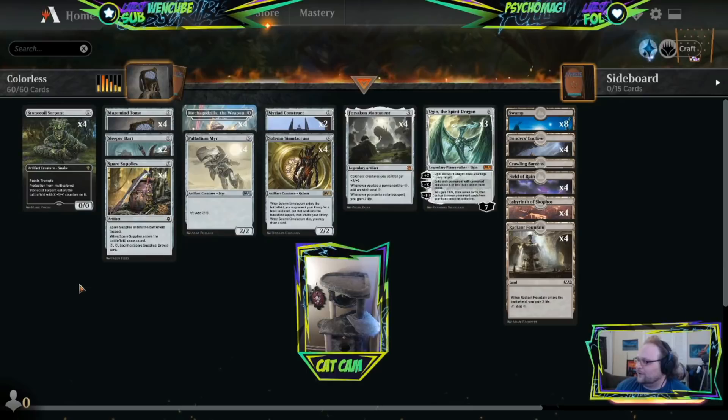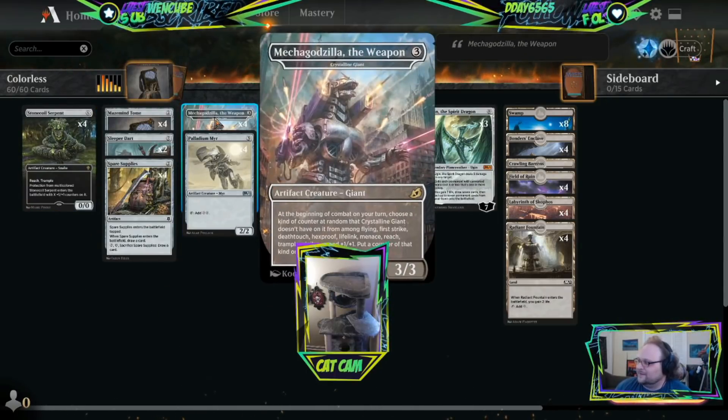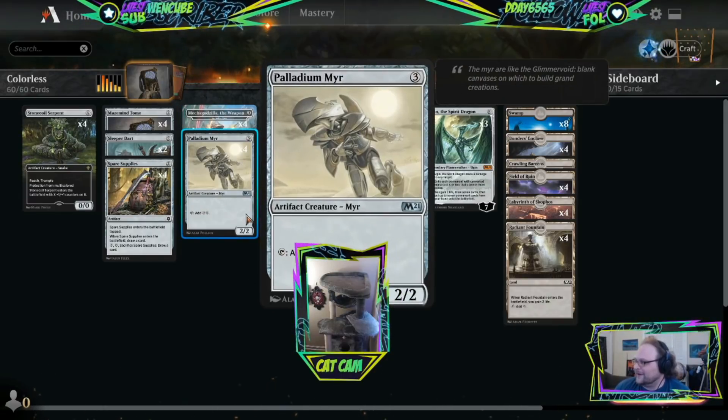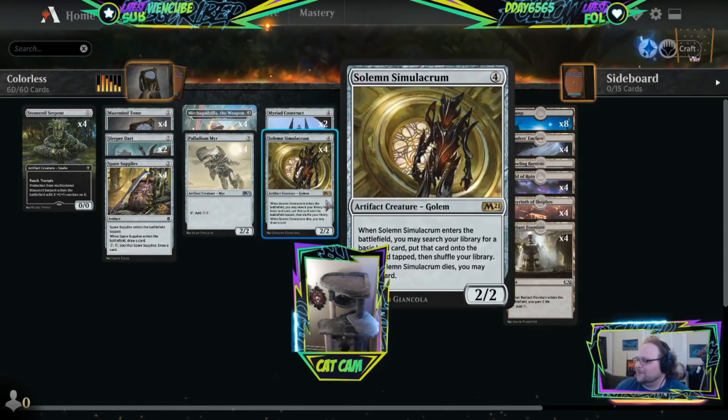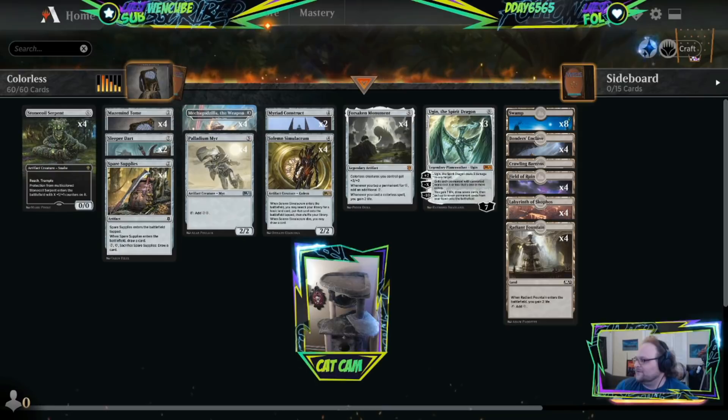We've got some creatures in here. We've got Stone Coil - Stone Coil, Steve Austin. We've got Mechagodzilla, which is much better than the actual name of this Crystalline Giant. Palladium Mirror, I guess - it's not very good, but it's a creature. Mirror and Construct, I do want to test. Sad Robot's fine, I guess.